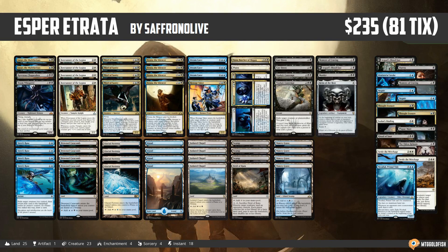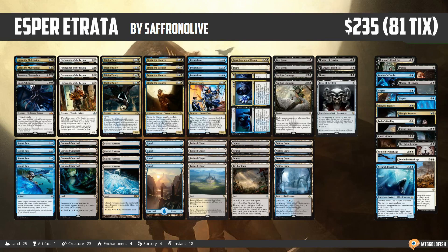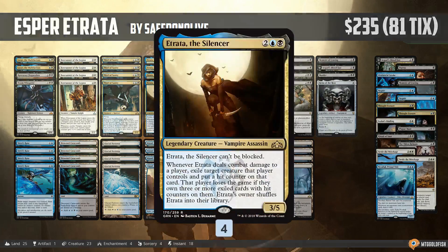We're going to see if we can get some wins by exiling our opponent's stuff with Etrata. We gotta do it three times to get the win, but we've got some tricks to make Etrata hopefully work in standard. A quick reminder: if you enjoy this deck and Against the Odds in general, click that subscribe button - it's a great way to support the channel for free.